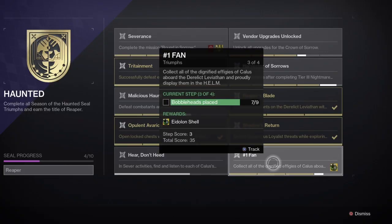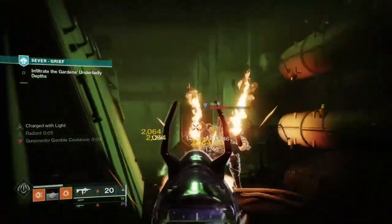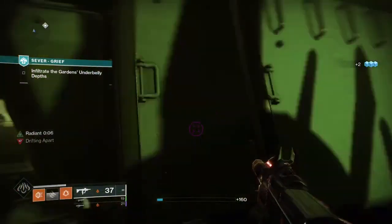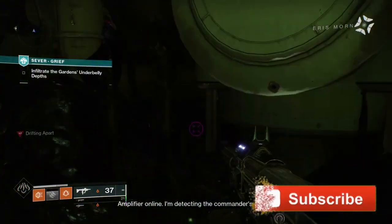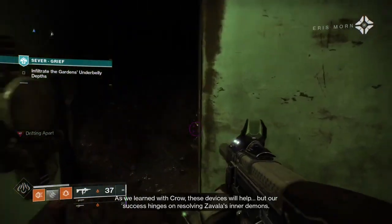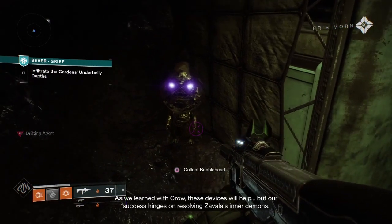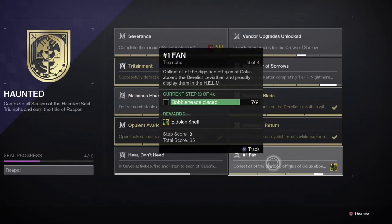The second and final hidden triumph to complete for the Reaper title is called Number One Fan. This triumph requires you to discover all nine of the Kallus bobbleheads and return each of them to the Helm, which also unlocks available lore. While the first two bobbleheads are located in the public areas mentioned earlier, the other seven are found in the weekly Sever missions — one for each mission. Discovering all nine will reward you with the Edelon exotic ghost shell. I've covered where to find each of the current seven bobbleheads in previous videos and will cover the remaining two, so stay tuned.